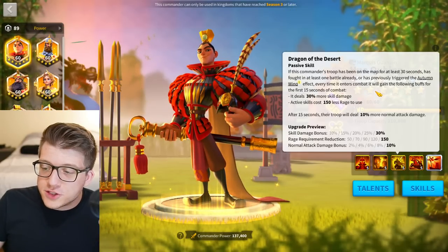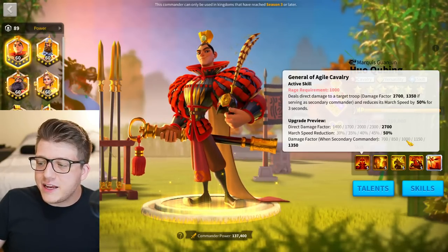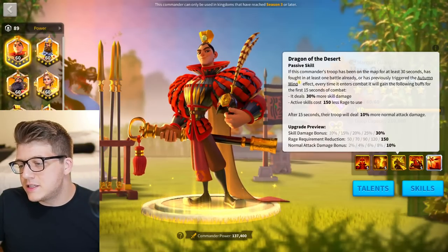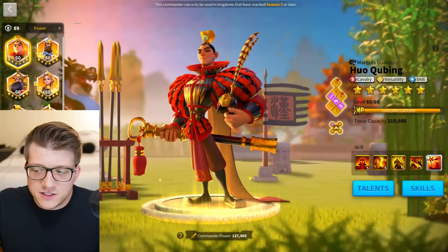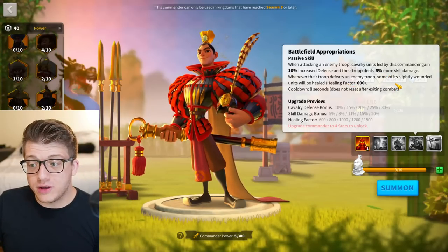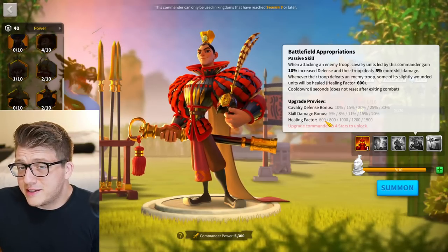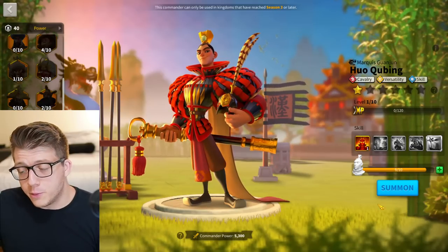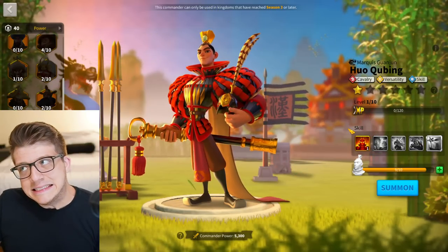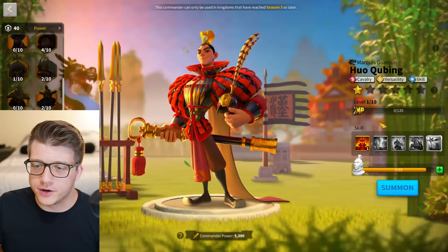After 15 seconds you get 2% bonus normal attack damage — not that much. The fourth skill at one gives 10% increased defense and 5% more skill damage. Whenever your troop defeats an enemy you'll get a 600 healing factor, which won't happen often so it's kind of negligible. But you still get nice defense and skill damage just by unlocking it. At 5511 Huo Qubing is solid in the open field — maybe 5515 is better, but 5511 is great value.